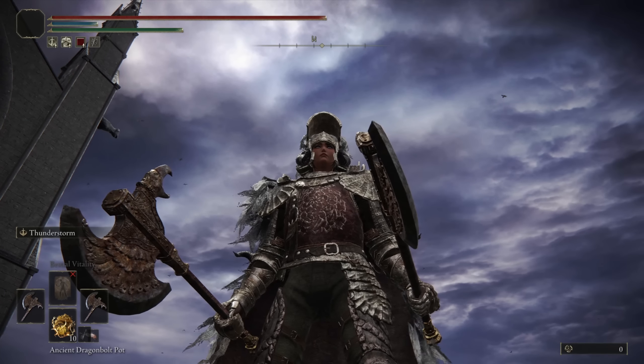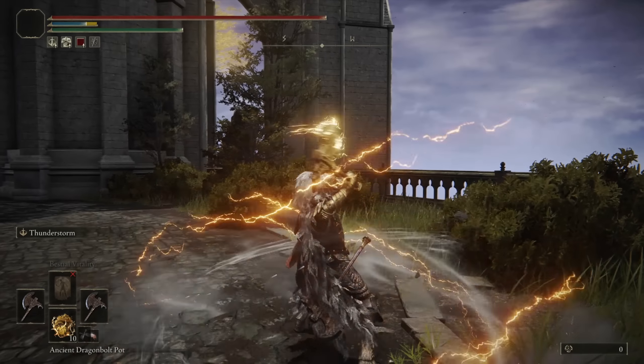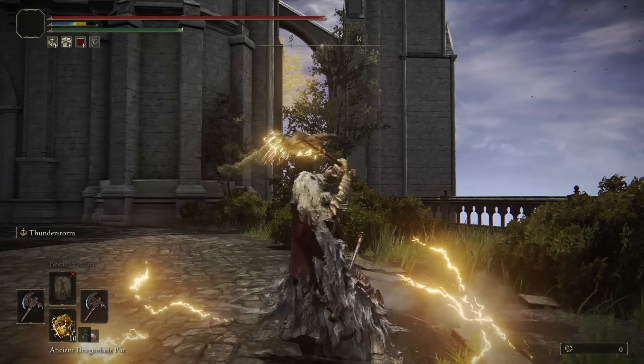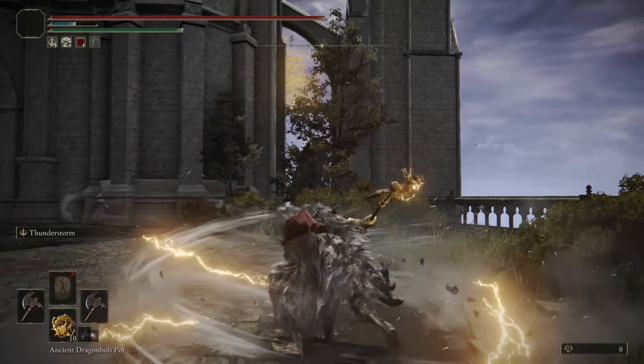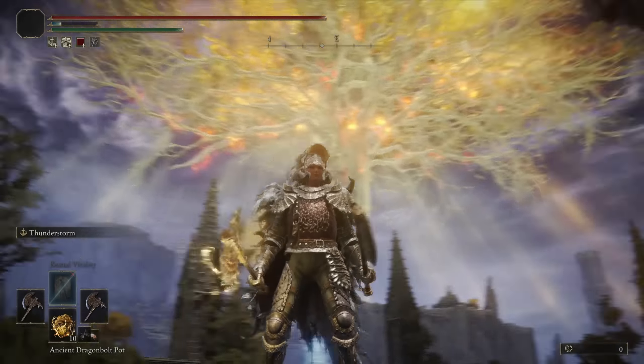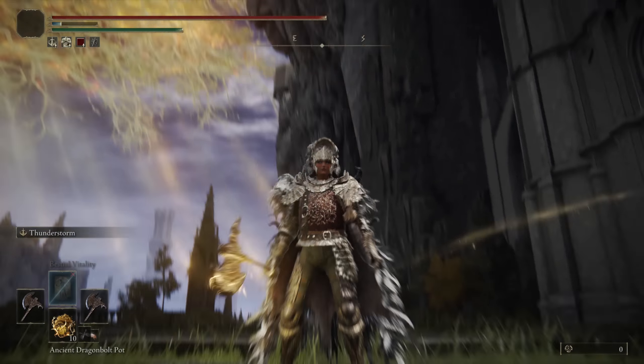The Stormhawk Axe is a Somber Smithing Stone weapon, so it does only have the one Ash of War: Thunderstorm. But it's a great Ash of War. If you time it correctly, you get some really good damage off a trade with your opponent. The first part of the Ash of War is the three initial swings, and you can follow it up by activating the Ash of War again for roll catches. Overall, very high damage if you happen to time it correctly. That's all I really have to say about the weapon — let's just see how it performs in the duels and in the invasions.